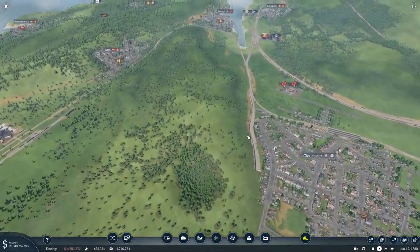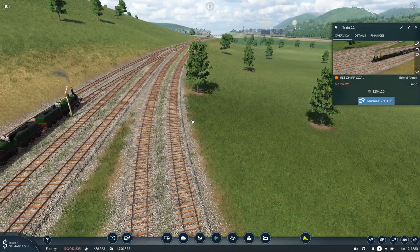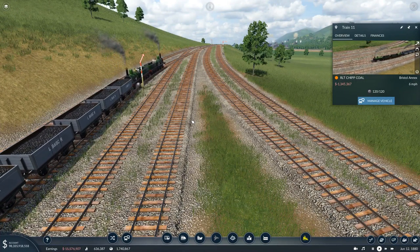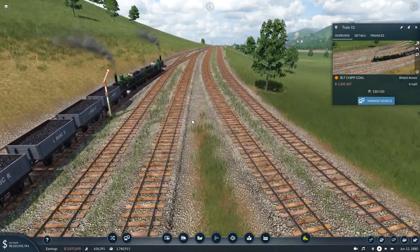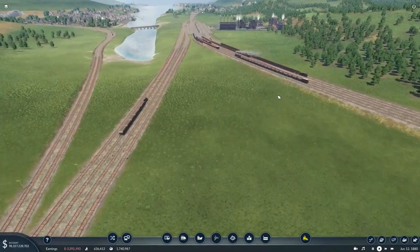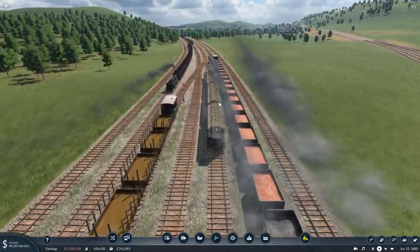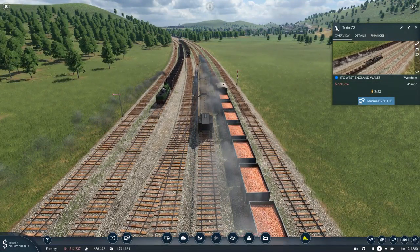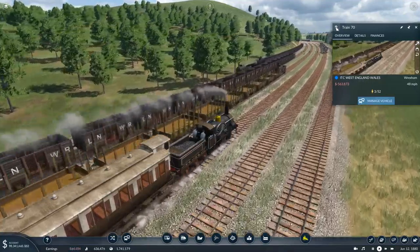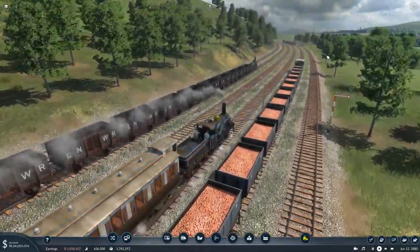This section in the line is already signaled - it heads around. These coal trains head in; there's one there going super slow, three miles per hour. I don't think it's struggling with the hill - I think it's just stopped to let a passing train go past. It needs to stop and let this Gloucester-Newport train pass. This section here is wildly busy now - lots and lots of trains.